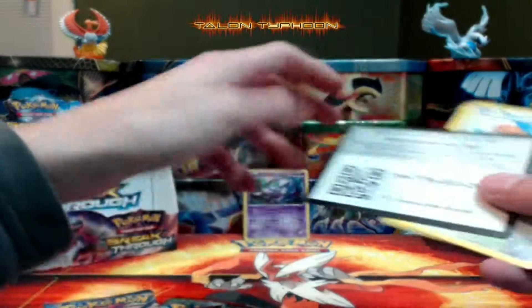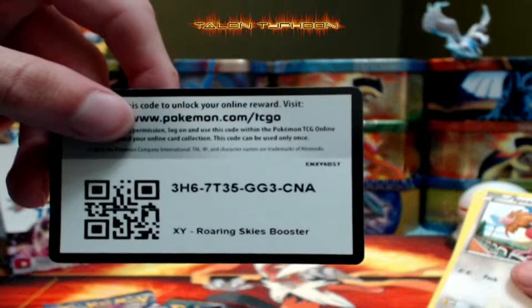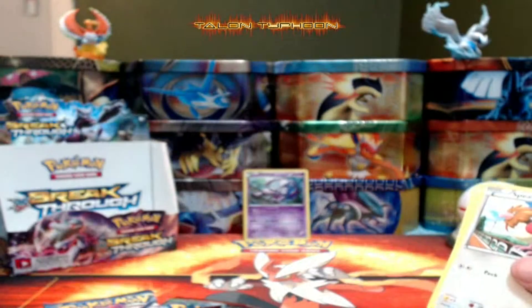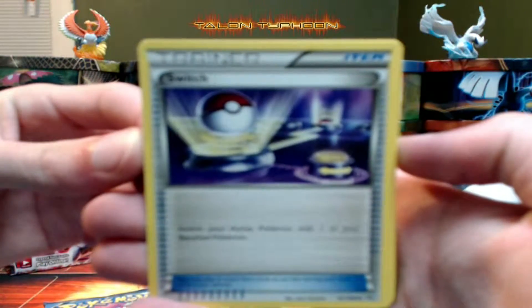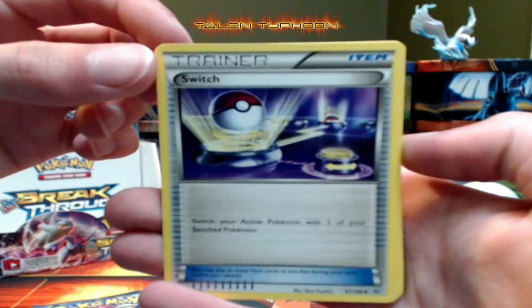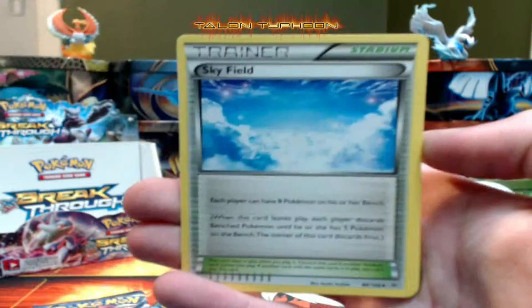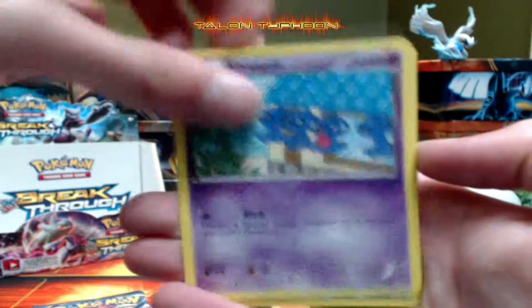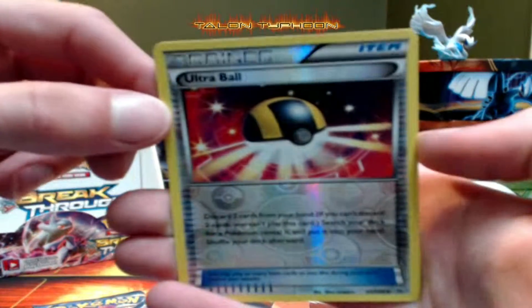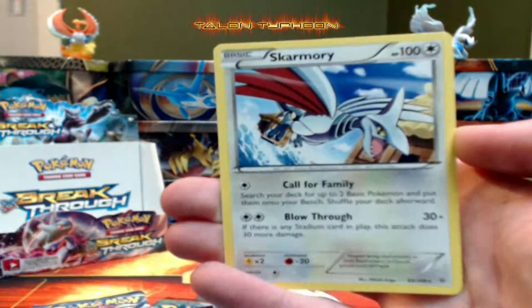Alright, we're going to start by opening the Roaring Skies pack. Hopefully we'll get something good. Starting off with a Switch. Cards pulled: Ninjask, Skyfield, Spearow, Dunsparce, Voltorb, Gligar, Shuppet. The reverse holo is an Ultra Ball — not bad. And the rare is a Skarmory, just a regular rare. We can deal with that.